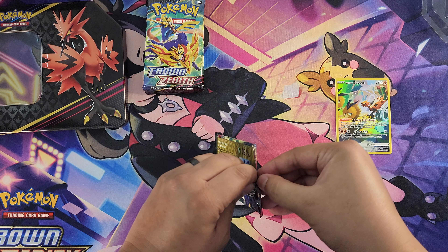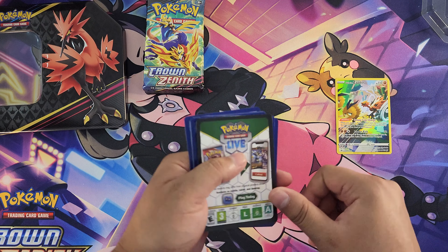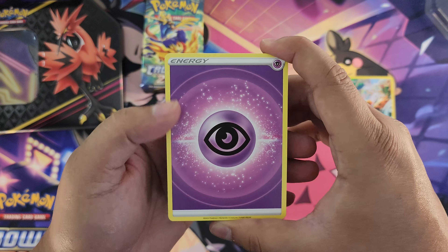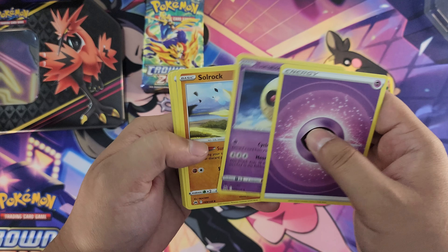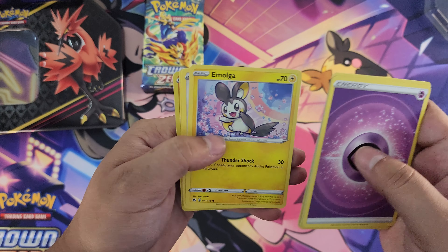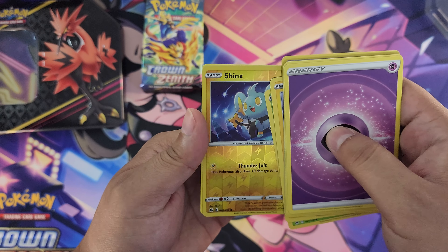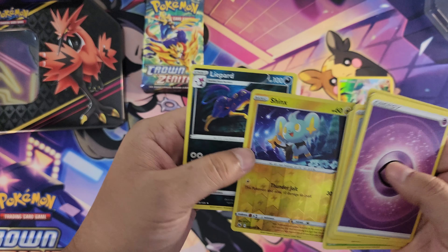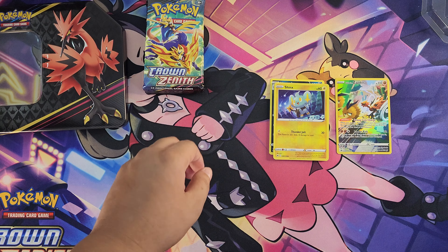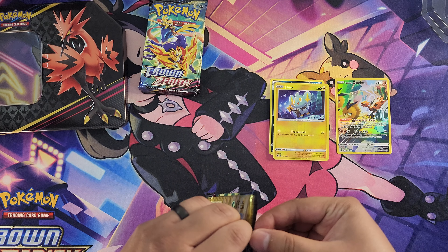First pack here. Let's see if we pull something good — maybe if we get lucky we'll pull a gold card. Alright, let's go. Pack number one: energy card, Lunatone, Solrock, Bear Candy, Starly, Scyther, Moltga, Yungoos, Trubish, a fistful of Shinx, and... Luxray. Non-foil too. So first pack — a bust. That's okay.